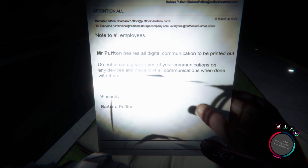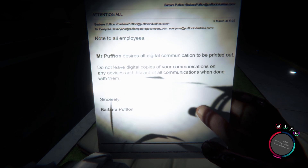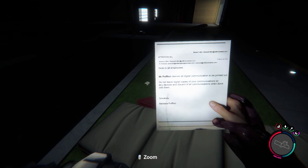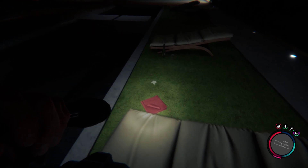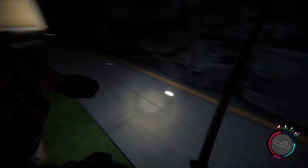We got something here. Notes: 'Please, Mr. Pufton desires all communication to be printed out — do not leave digital copies of your communications on any devices, and discard all communications when done with them.' I always forget to just press G. Give me the cloth — I don't want to hold the cloth, I just want it.